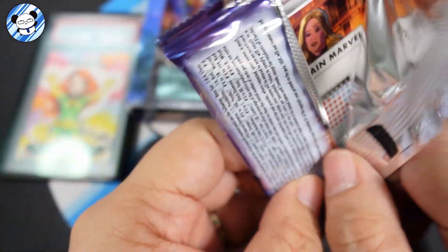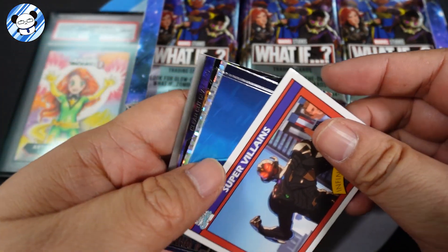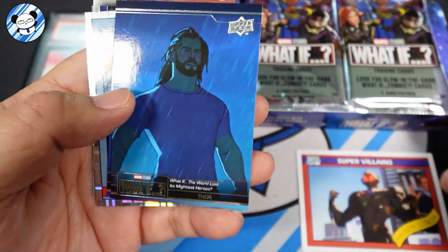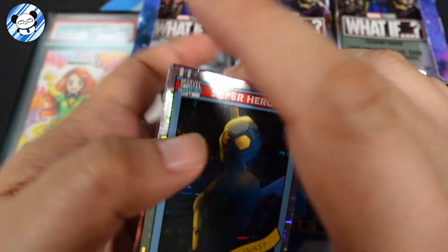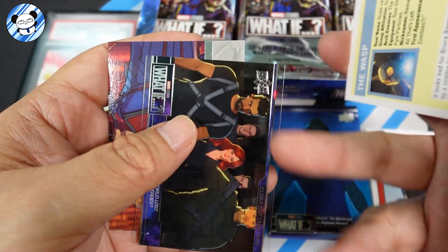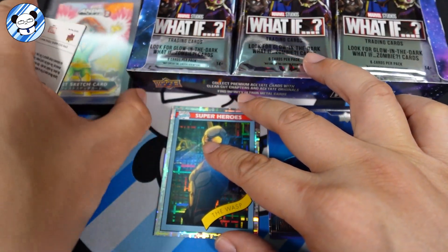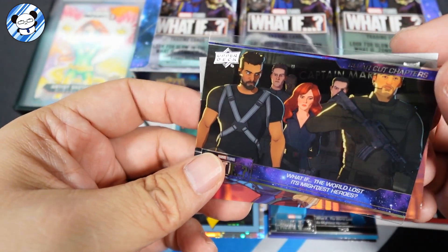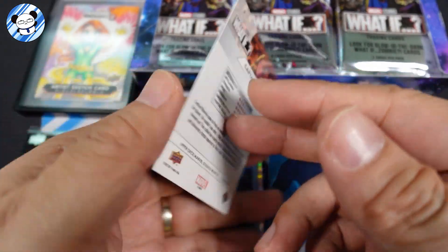I believe most of these packs are super villain themed, and you do get a lot of this. Thor, Rift Thor, The Watcher — and I cannot focus suddenly. You get a lot of these plastic parallel cards. That's a nice one right there: 'What If the World Lost Its Mighty Thor,' and we got a Captain Marvel base card.